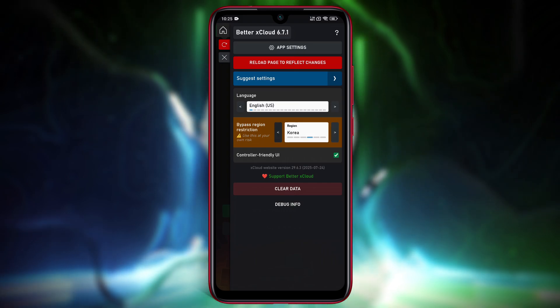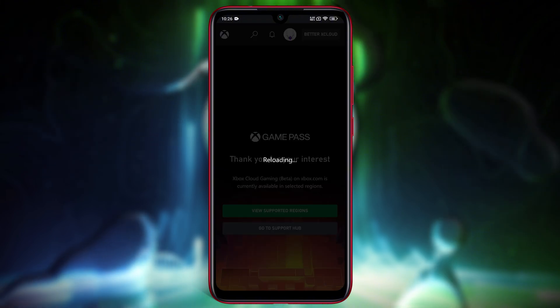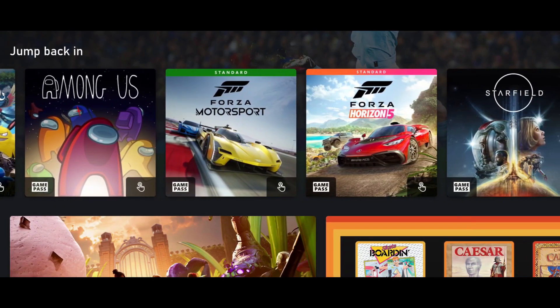For example, I'm in Asia, so Japan or Korea gives me better ping. Once selected, hit the big red reload button to reflect changes. The emulator will restart, and boom — your Xbox library is now fully unlocked and playable.